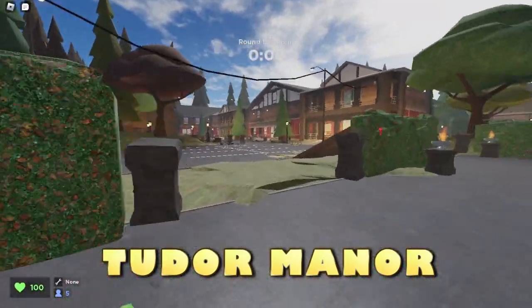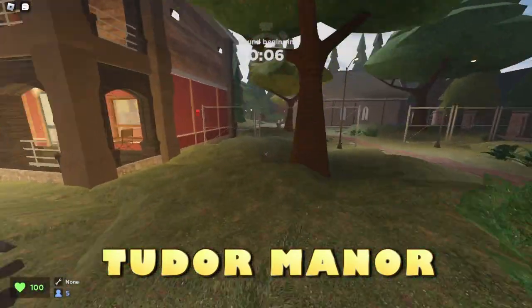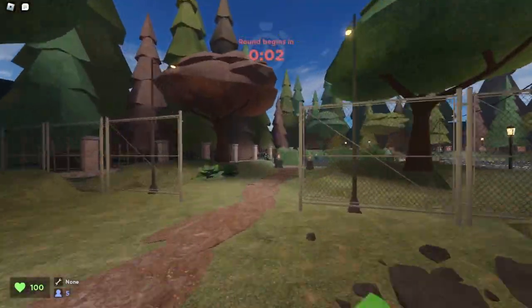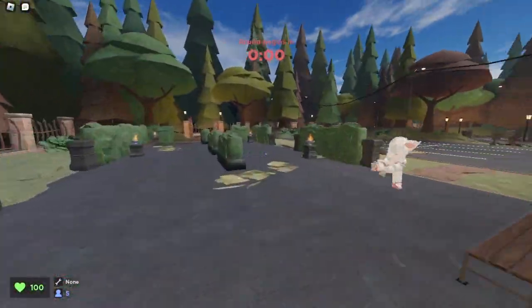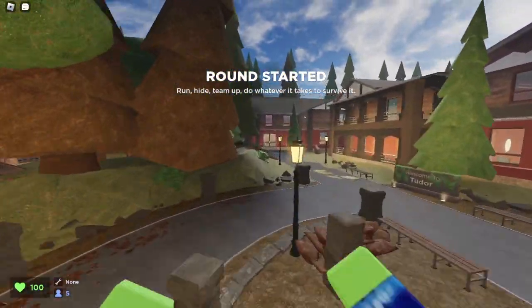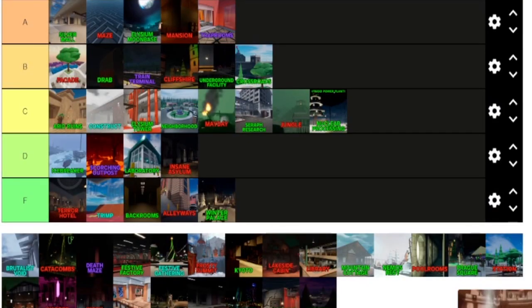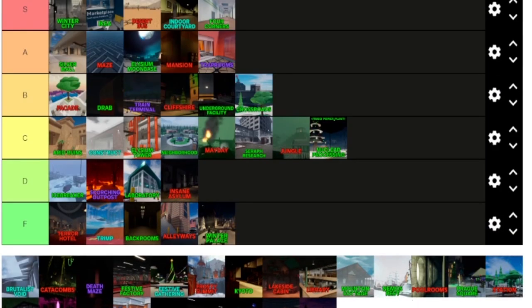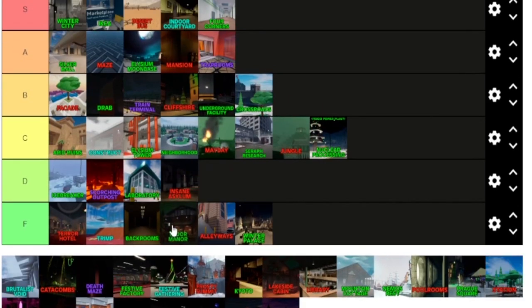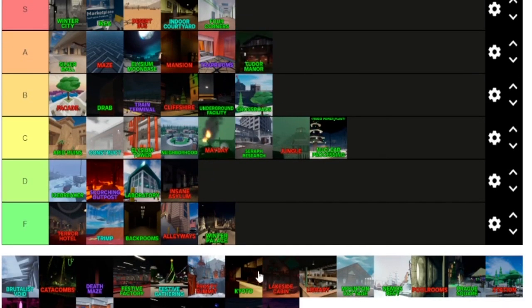Now we're in Tudor Manor. I really like the design of this map — very underrated. I wish people voted for this map a little more. Overall, the colors fit Halloween very well and it was part of my favorite update, Halloween. Tudor Manor was pretty good — I like the running space and I think it gives you a good enough amount of room. I'll give this one an A tier.